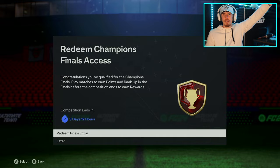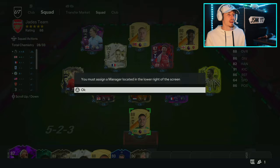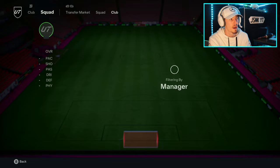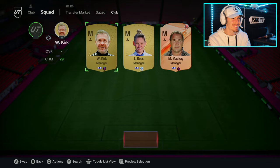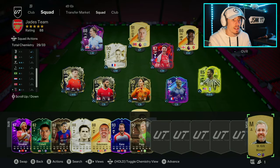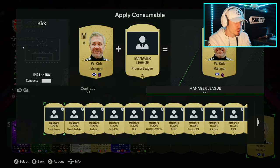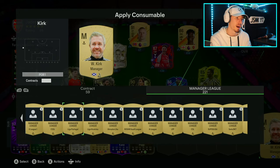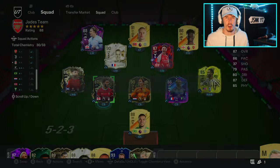Right, finally into champs - that's the third time I've had to reload the game. Can I put a manager that gives me chemistry? If I had a Scottish manager I could get Kieran Tierney on some chem. A Scottish manager will give me two chemistry overall - there we go, gone from 28 to 30. Let's cook.